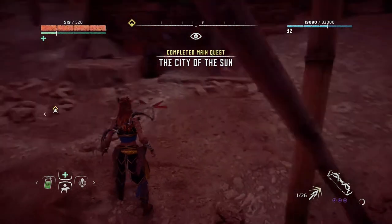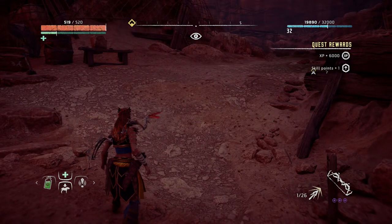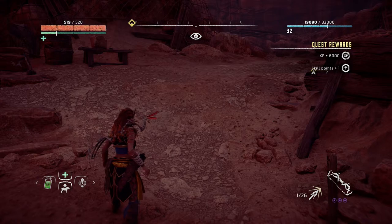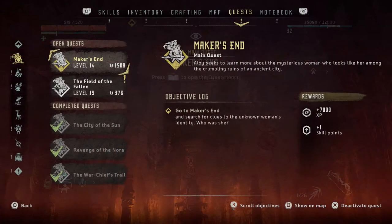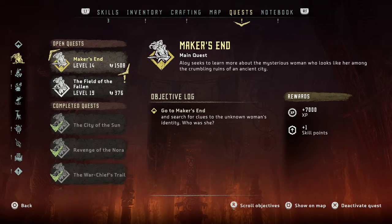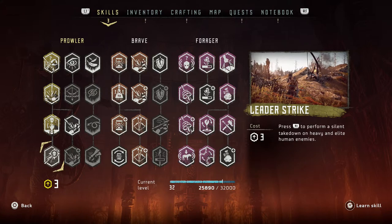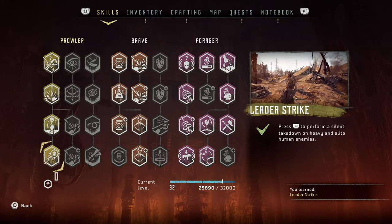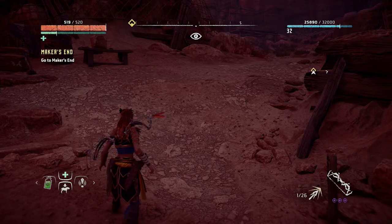Such a good story — excellent! Completed the main quest: The City of the Sun. Got a skill point, which is really good. Maker's End activated. Let's go to that skill point as well and do Leader Strike — it's about time. Excellent! And Leader Strike is going to be for the next episode.